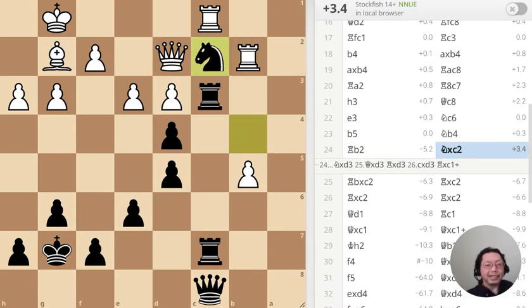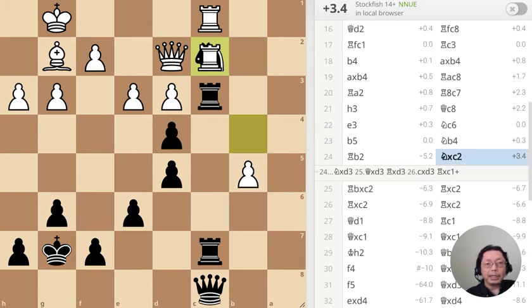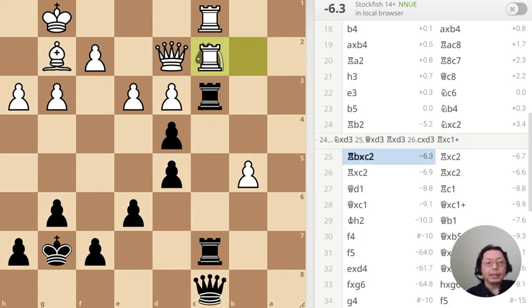Of course I did not do that — I'm not that good. So the evaluation becomes plus three for white. There's a tactical trick over there but white did not see it, and suddenly it becomes minus six. It's very quick — from plus three to minus six in just one move. Amazing how it can flip-flop that way. Four attackers, three defenders — attacker wins.